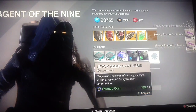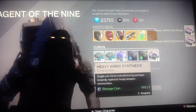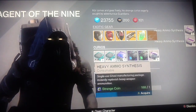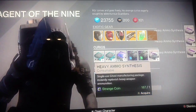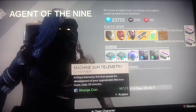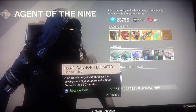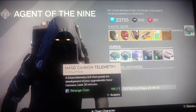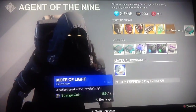I'm switching this up a little bit today, Guardians — just buying things. See what I buy every week. Remote Coil, Plasma Drive, Machine Gun Telemetry, Hand Cannon Telemetry, All Rifle Telemetry. I need a Hand Cannon Telemetry, and I don't need a Machine Gun.